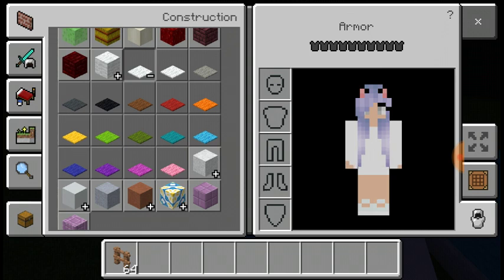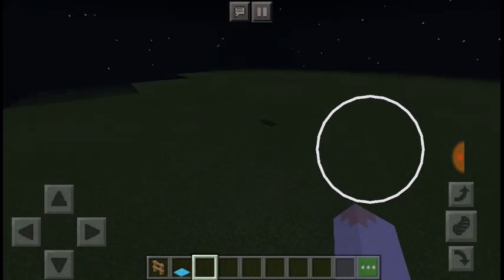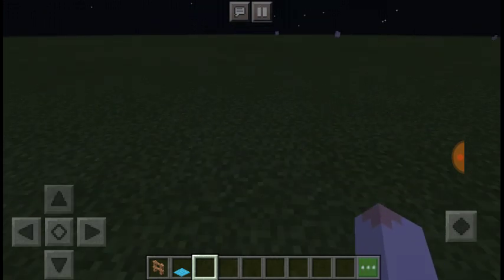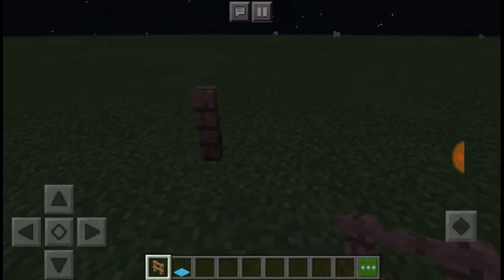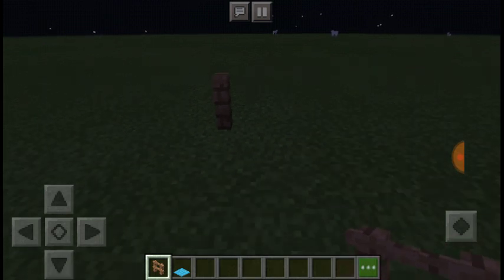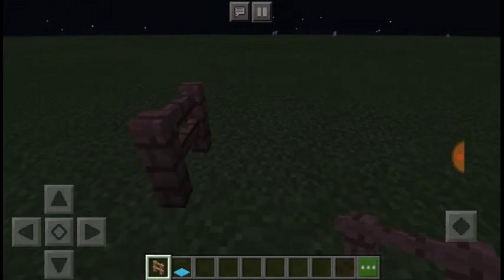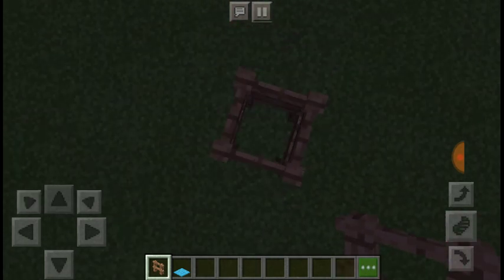I'm going to pick this blue. What you do is get your fence, place it down, put one, just have it once, and tap the other one like that — and only that one like that, basically a square.